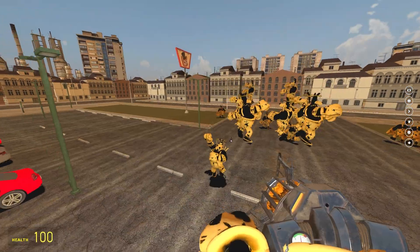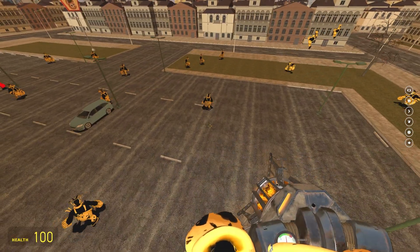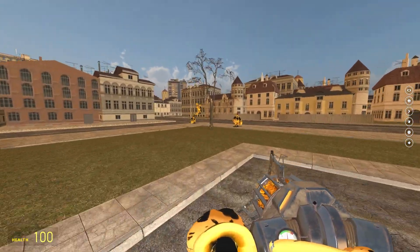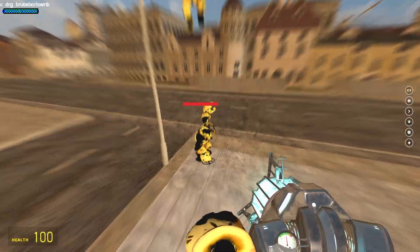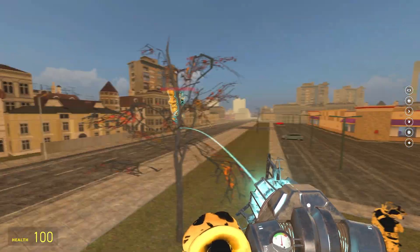I'm gonna spawn in a few of them so he can have some fun. He's really slow but when he charges he's pretty fast. I just discovered an infinite ground pound loop — it expands like the Big Bang theory unless they get stuck at the wall. These guys are gonna juggle each other forever, that is awesome!